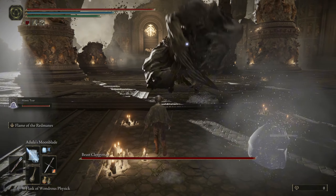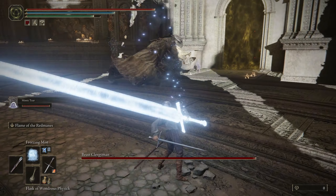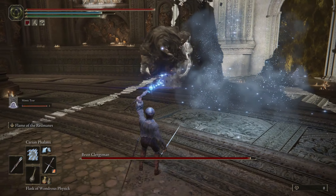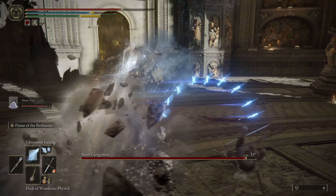Hello everyone. In this video I'll be showing you how to easily defeat the Beast Clergyman and Malekith the Black Blade in Elden Ring. These are two of the hardest bosses in the game because they have a lot of health, they move around quickly, and they're hard to hit. We're going to be using Carrion Phalanx and the Glintstone Ice Crag — those are two really powerful spells.